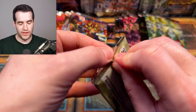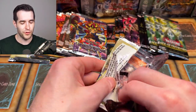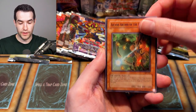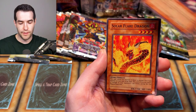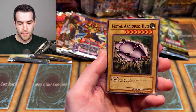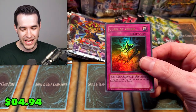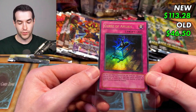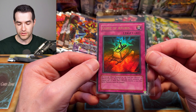Ancient Sanctuary — you're not exactly a money pack. Even if this costs $4.49 on the front, we're probably not pulling $4.49 worth unless we get an ultra. One, two, three, four — let's get an ultra then. We have Arcane Archer, Dust Barrier, Sonic Jammer, Desert Sunlight, Atomic Firefly, Flare Dragon, The Law of the Normal, Metal Armored Bug — and an ultra, just like we asked for: Curse of Anubis! Still probably not $4.49 worth, but this is actually a pretty awesome card in Duel Links — you just turn all effect monsters into defense position.